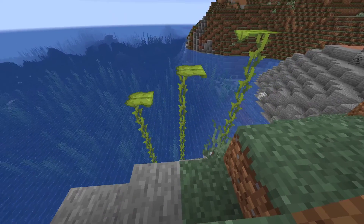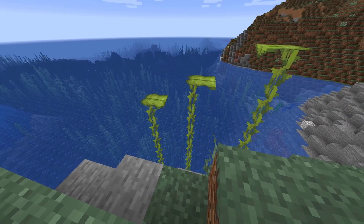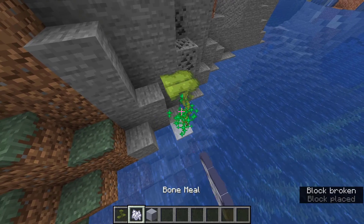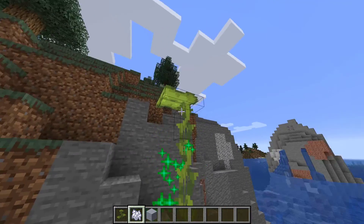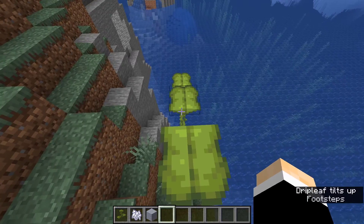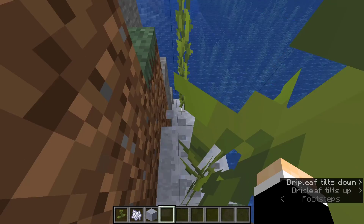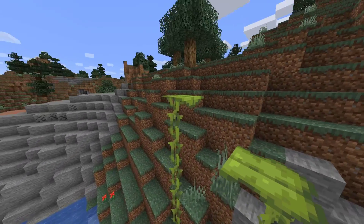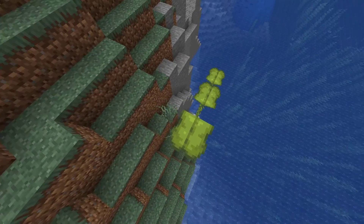And the biggest feature of this update, the drip leaf block. They only grow on clay or underwater, and the small ones grow when bone mealed. When bone mealed again, it grows even taller. Here's where the special feature comes in: if you stand on it, it will tilt you off after a little while. This is a game changer for parkour, as it makes the timing of your jumps so much more important. It will reset after a little bit so you can try again.